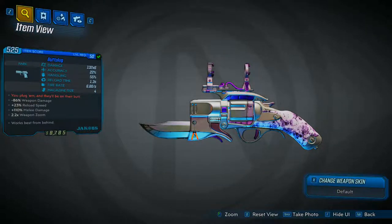Hey guys, it's Ty, bringing you another Borderlands 3 unique weapons guide, and today I'm showing you a blue Jacob's pistol known as the Butt Plug.